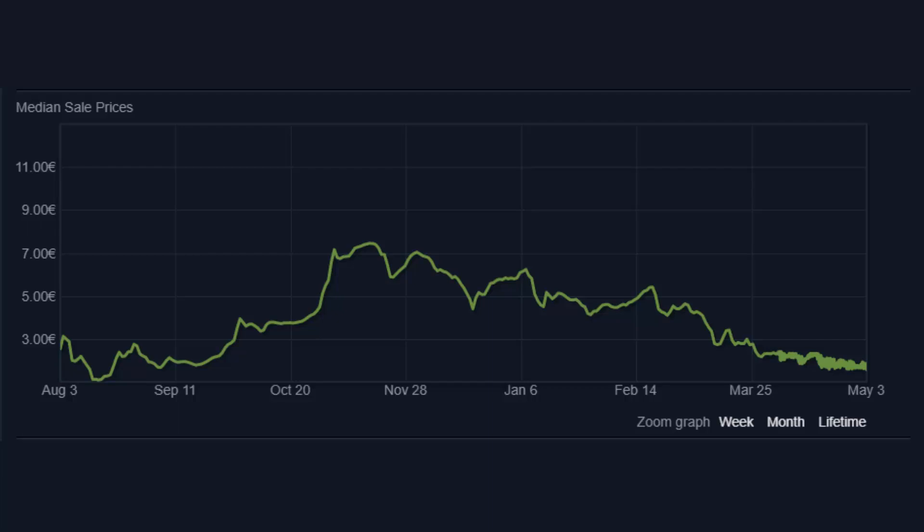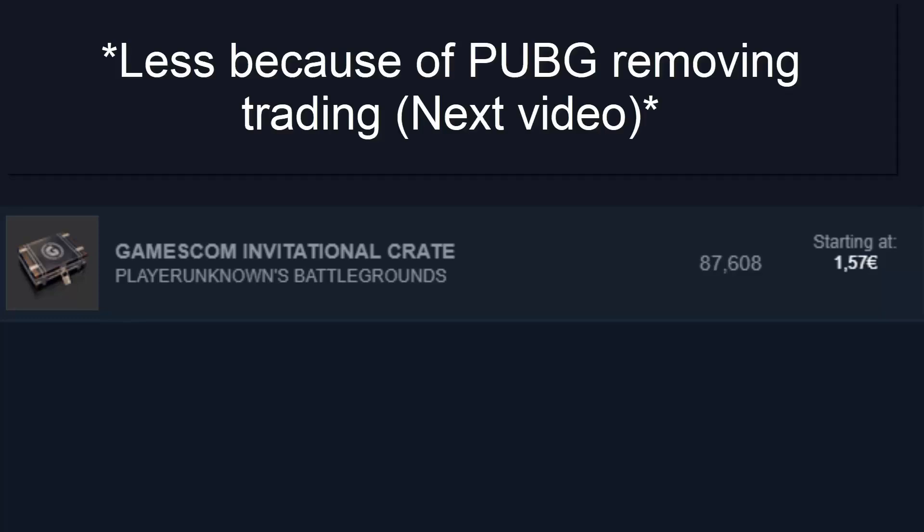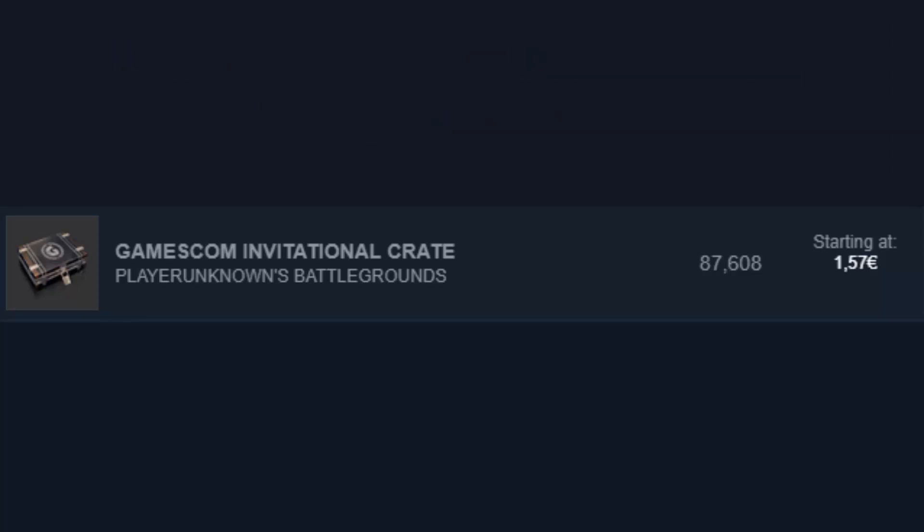The question for this episode is: how low can Gamescom go? On the Steam market right now it sits at about 1 euro 80 cent with 87,000 listings, which is quite a lot since Survivor crates have about 110,000 listings and Wanderer crates have about 56,000 listings. There are a lot more Wanderer and Survivor crates in inventories.